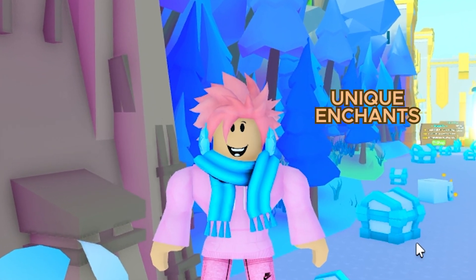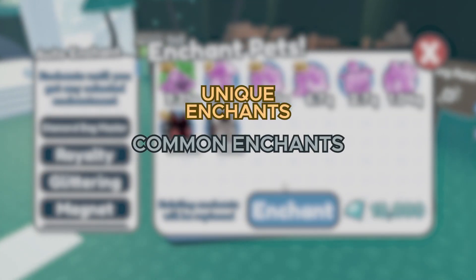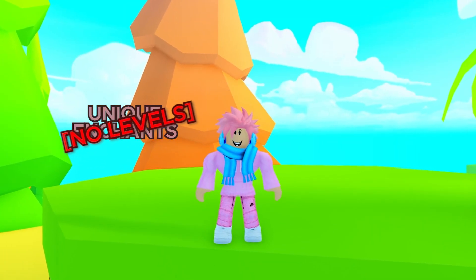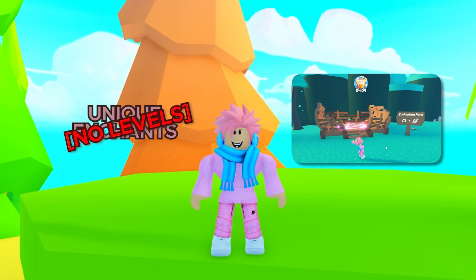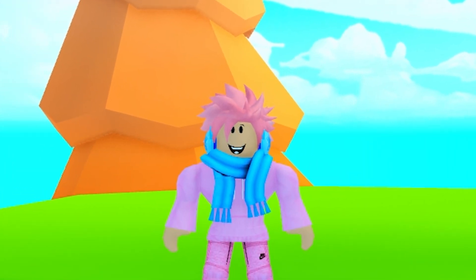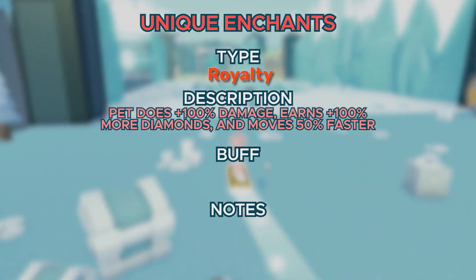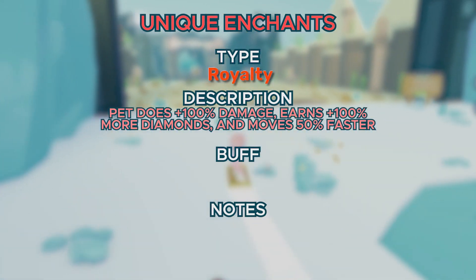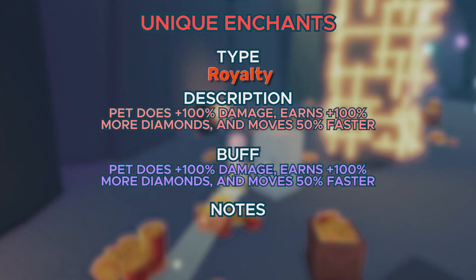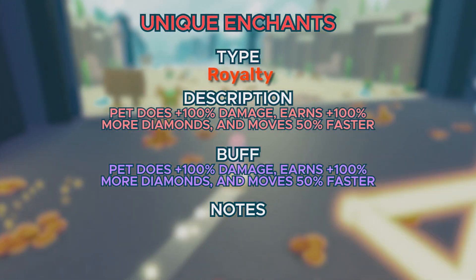Now let me tell you about some unique enchantments. There are rare forms of enchantments known as unique enchantments, which are typically much better than the common ones. Unlike common enchantments, these do not have levels, but they can still be enchanted from the enchantment circle in the fantasy world, and all of these enchantments stack. First up, we got Royalty. Your pet does 100% more damage, earns 100% more diamonds, and moves 50% faster.